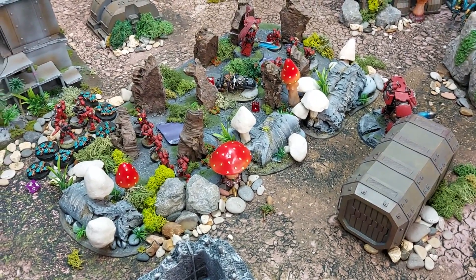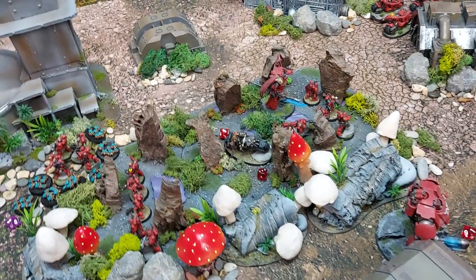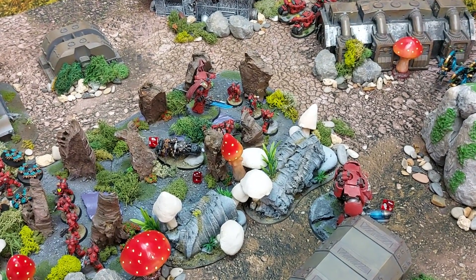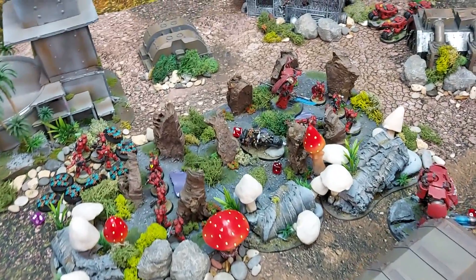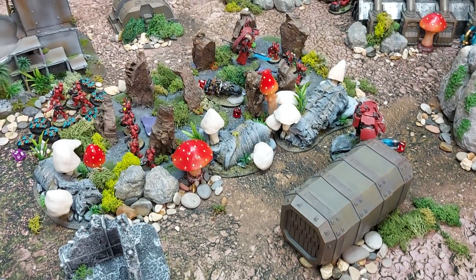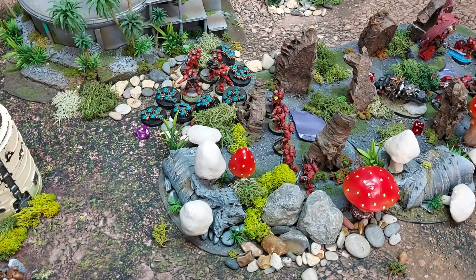Turn two Blood Angels — command phase. The Chaplain attempts Mantra of Strength and gets it, gaining plus one strength, attack, and damage. He's positioned in the middle but will need to go deal with the Scarabs — at damage four with his Crozius he can kill one Scarab base per attack. Blood Chalice goes on the Chaplain for an extra attack.